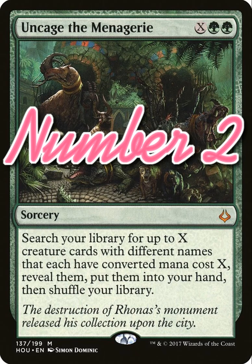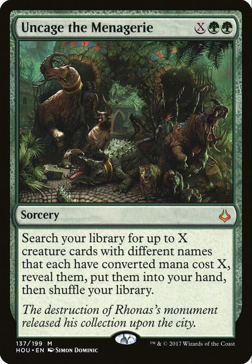Number 2: Uncage the Menagerie — however you pronounce that. So it's a green tutor spell, it's a sorcery that costs 2 green and X, and it reads: search your library for up to X creature cards with different names that each have converted mana cost X, reveal them, put them into your hand, and then shuffle your library. It's great — you can search for X amount of creatures that share the same mana value, helping with your combos or tutoring for something in any situation. Let's say you need some card draw — maybe pay X for 2 and get a Selvala in your creature deck since you're playing green. Stuff like that, it's cool. As of now this card's about $1.29.